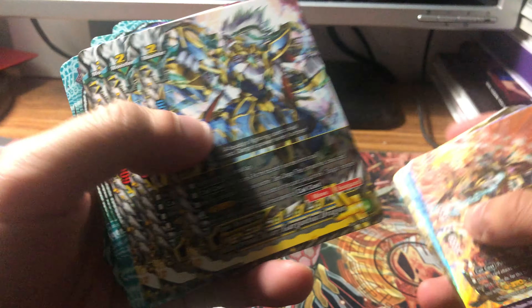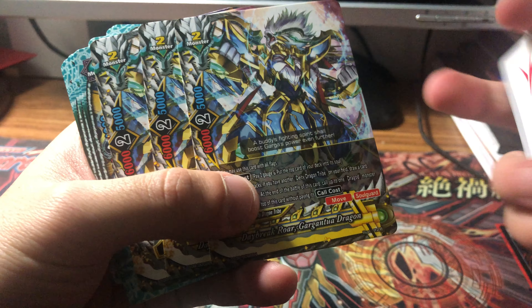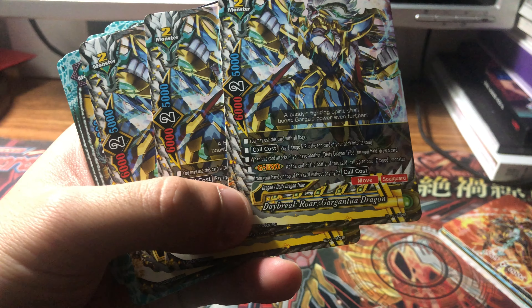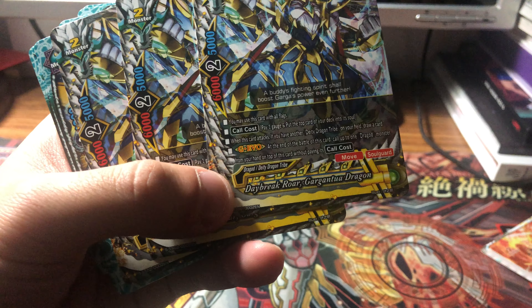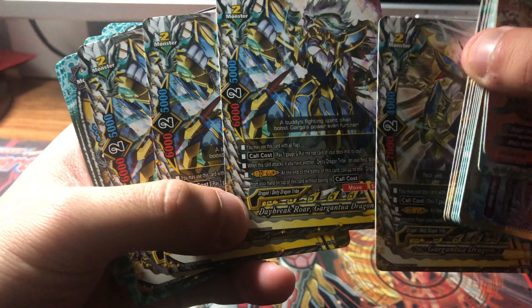There's also Daybreak Roar Gargantua Dragon — six-two-five, all flags, pay one gauge, put the top into the soul. When it attacks, if there's a DD dragon on the field, draw a card. G Evo same as the other guy. It's a six-two-five as well.